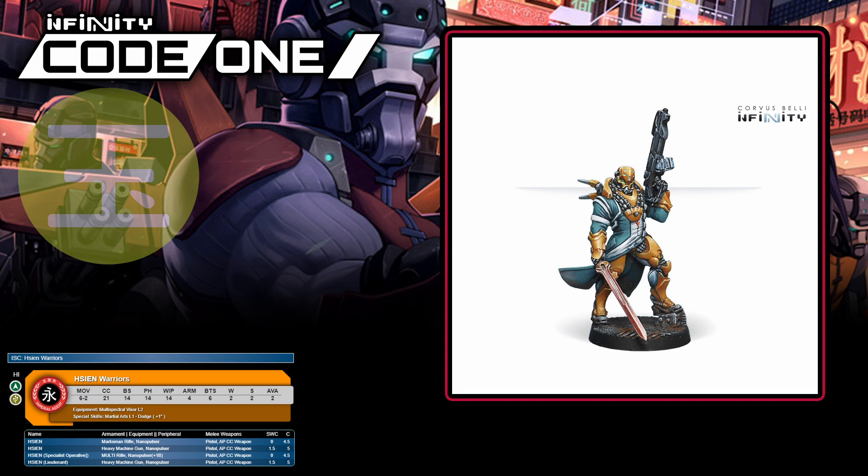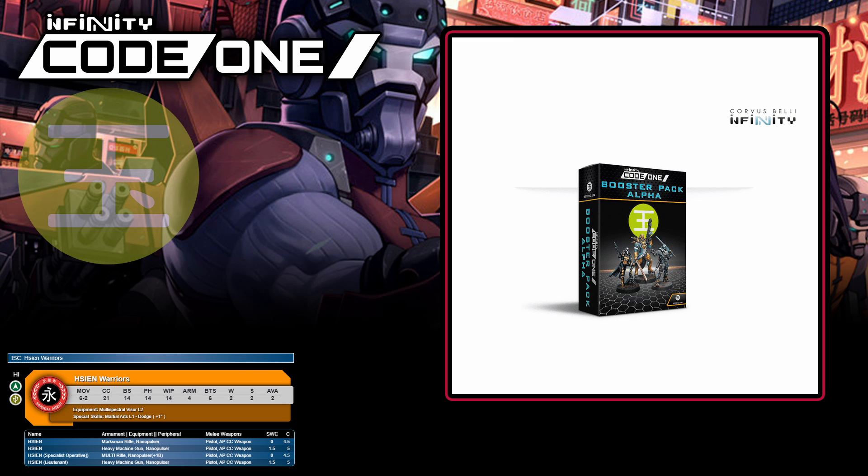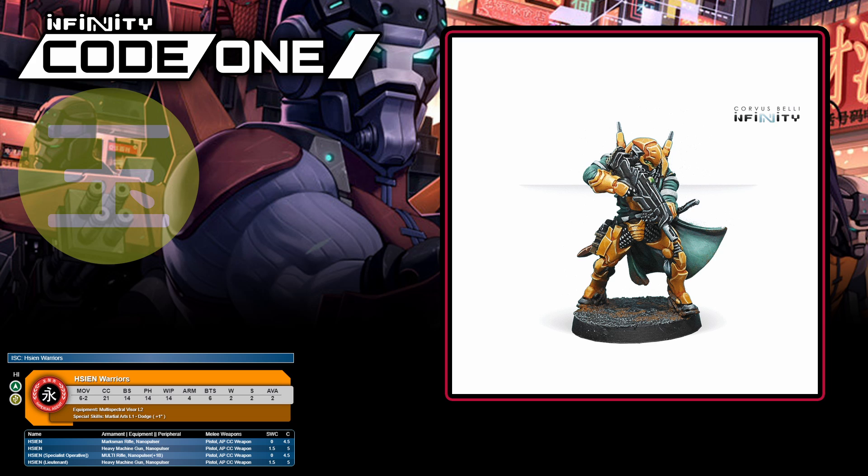We're not quite done with Yu Jing's heavy infantry. The Hsien Warriors fulfil an interesting multi-purpose role. With multispectral visor level 2, they're great at sniffing out enemy stealth troops. They also have a beefy six points of biotechnical shield to defend against non-physical attacks. They're insane in close combat with CC 21 and an AP close combat weapon, as well as martial arts level 1, and they even get plus one inch on their dodge. They have a specialist operative option for fulfilling mission conditions and a nice range of weaponry. At four and a half to five points, they don't feel too expensive, and you're even allowed a pair of them — on paper these certainly seem like an auto-include. You'll find the Hsien with heavy machine gun in booster pack alpha, and there's also a single Hsien Warriors blister with the multi-rifle variant.